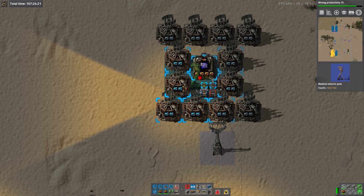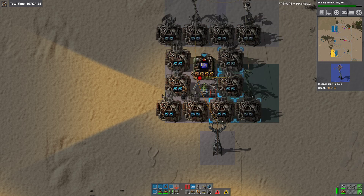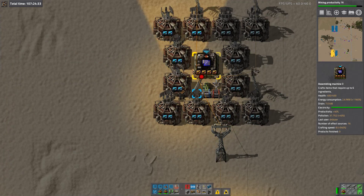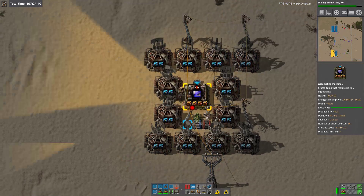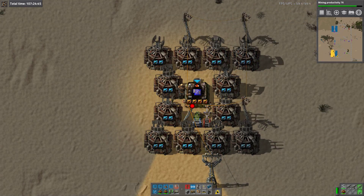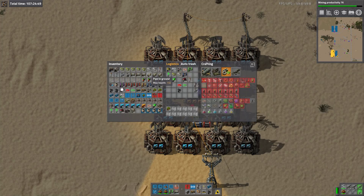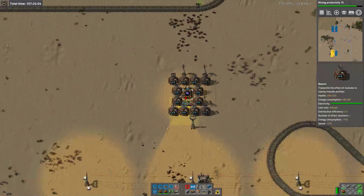Then it can be powered up. We're going to have to use small power poles — there's not room to put in a big pole. So this has circuits, greens and reds, but also has an acid input: sulfuric acid. So that's going to require some pipes. So that is our module.